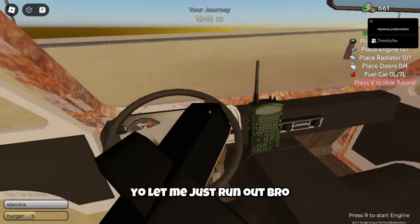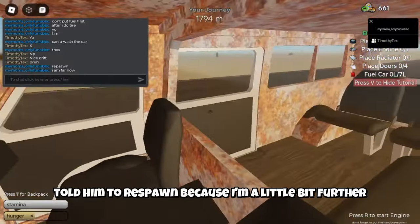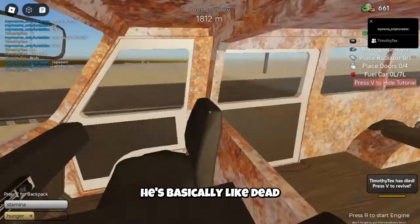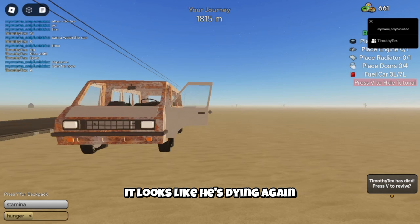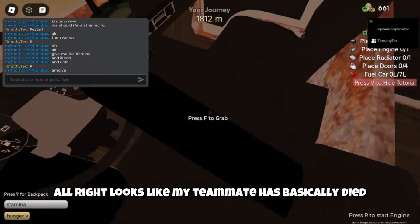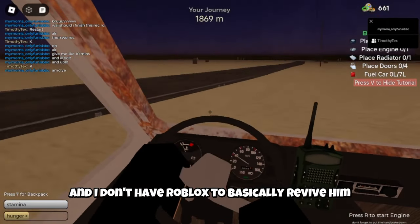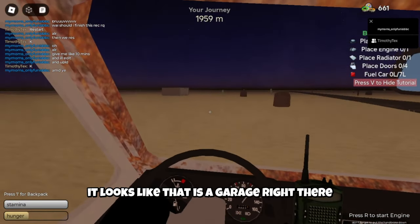I managed to run out but it looks like my teammate died. I told him to respawn since I'm a little further ahead now. That's crazy how I survived that attack. It looks like he's dying again — those are gunshots I can hear. My teammate has basically died and there's no way to revive him since he doesn't have a free revive and I don't have Robux to revive him, so his run is unfortunately over.